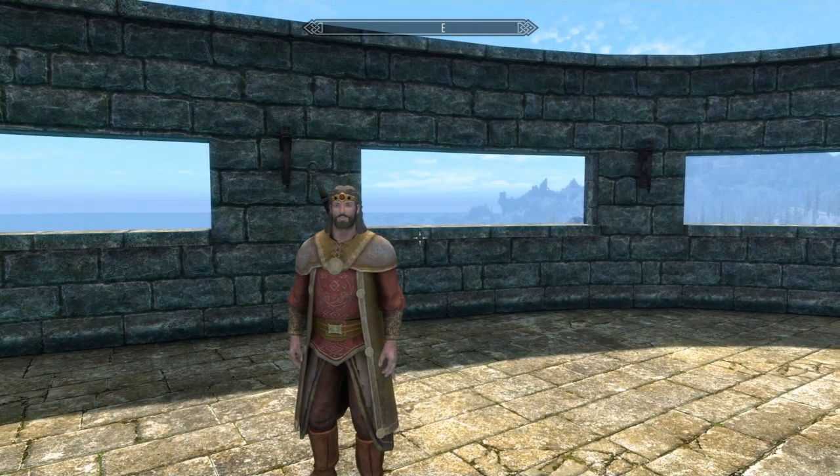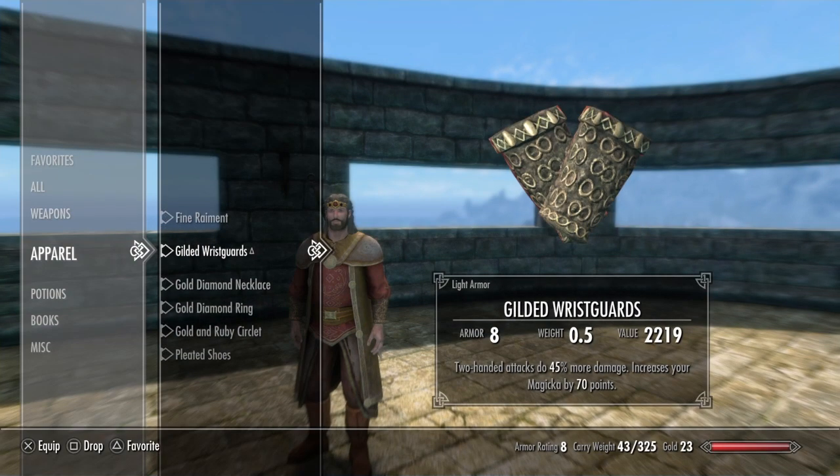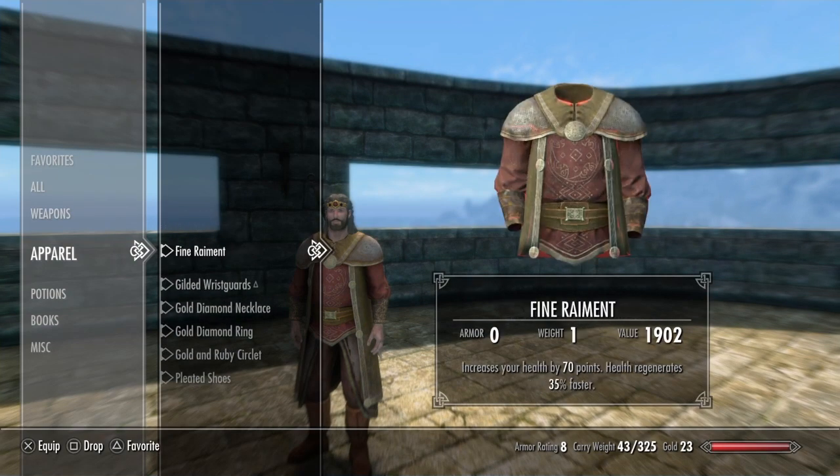The circlet matches with the gilded wrist guards and also matches with the fine raiment. The fine raiment is a really cool looking outfit — it looks great in both the male and female versions. I believe the female version is what the queen lady in Solitude wears, or the jarl queen, I'm not sure of her exact title.